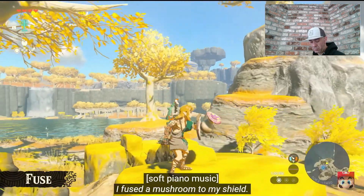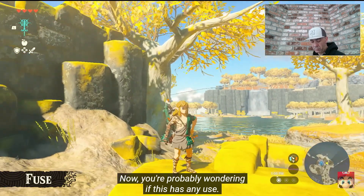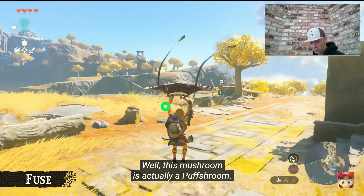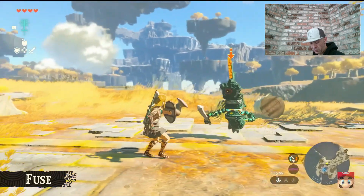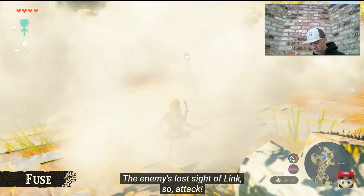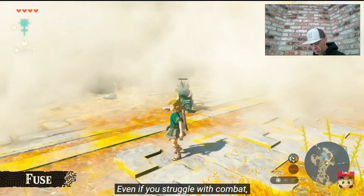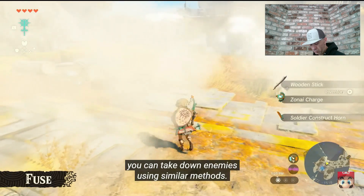I fused a mushroom to my shield. Now you're probably wondering if this has any use. Well, this mushroom is actually a puff shroom. Let's fight an enemy with this. I blocked with the shield — okay, there's smoke now. The enemy's lost sight of Link, so... attack! Even if you struggle with combat, you can take down enemies using similar methods.